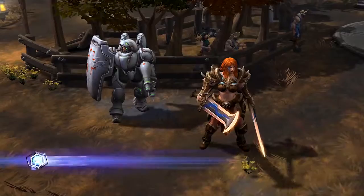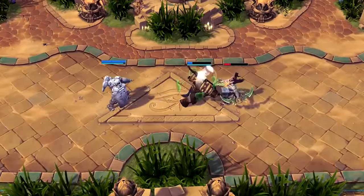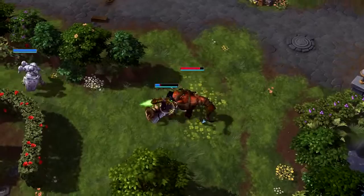Her next ability is Safeguard. Safeguard mitigates 25% of incoming damage for a few seconds. When combined with the Healing Beam, this can make an ally extremely difficult to take down.